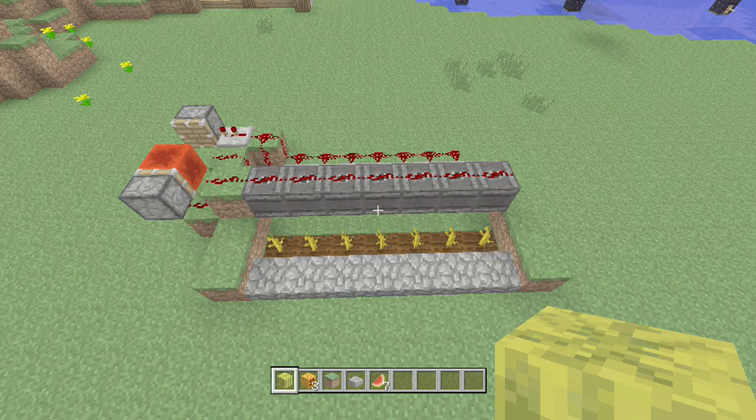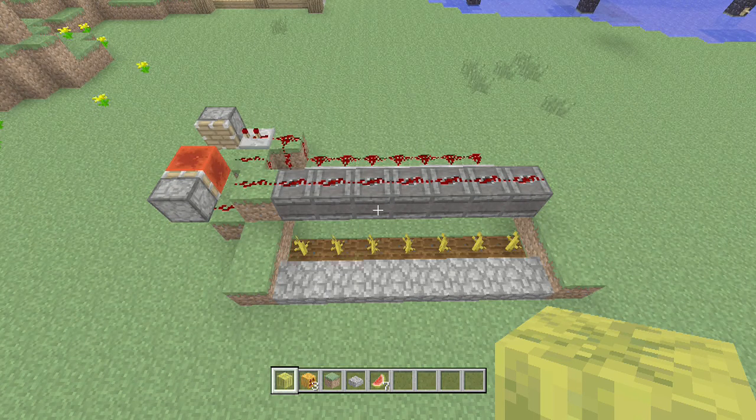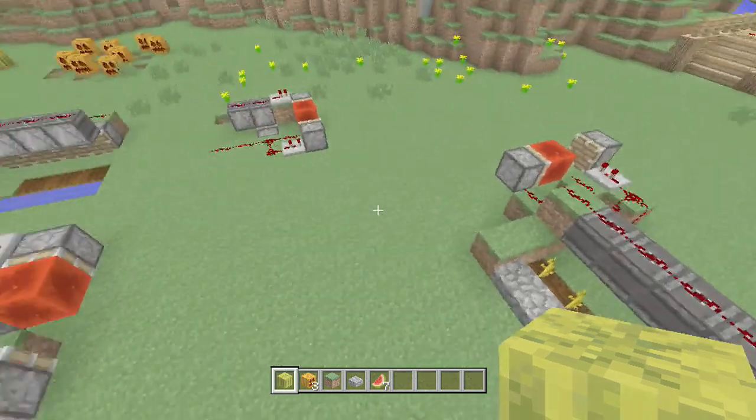Now, there are obviously slight changes to the Bedrock Edition's redstone that we're all used to, and that's because quasi-connectivity — the term used for a block being updated by something that shouldn't directly affect it — is essentially a known bug which has been removed, which means we have to change a couple things.